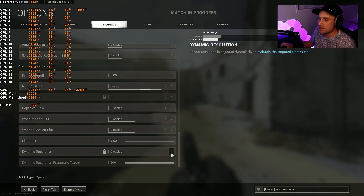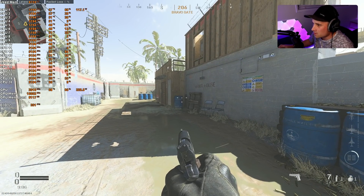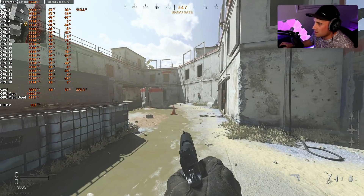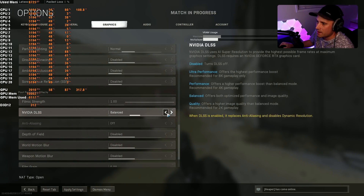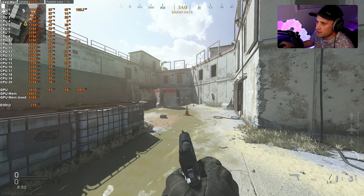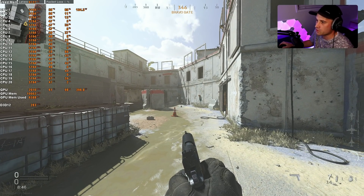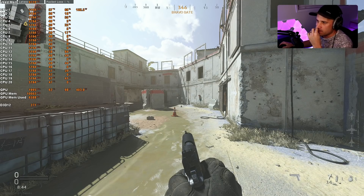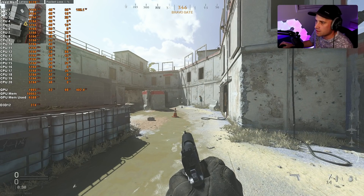It doesn't let you enable dynamic resolution at the same time as DLSS — I thought that might happen. So DLSS is basically dynamic resolution on steroids, a much better implementation. I would say it looks a little bit more blurry than dynamic resolution though — it's downscaling a little bit more. If I switch back to disabled dynamic resolution with a 300 FPS target, that looks a lot clearer but you don't hold as many FPS.